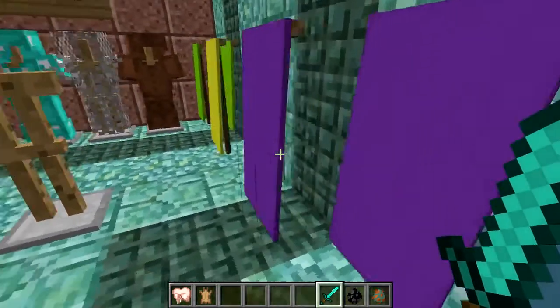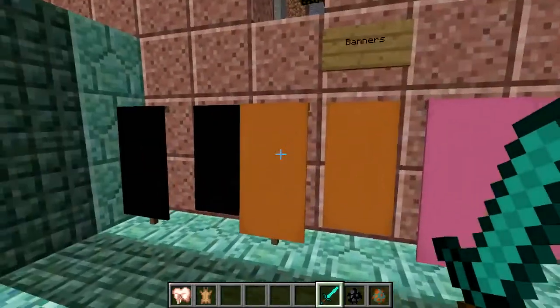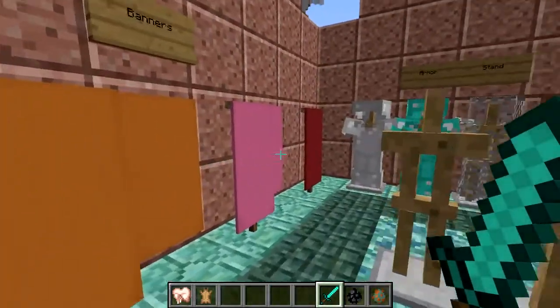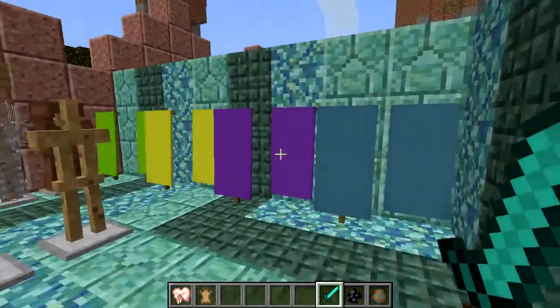As you can see, there are some new things like these, and they even wave in the wind. They are banners, and there's tons of colors — black, orange, pink, red, green, yellow, purple, light blue. There are a few others.